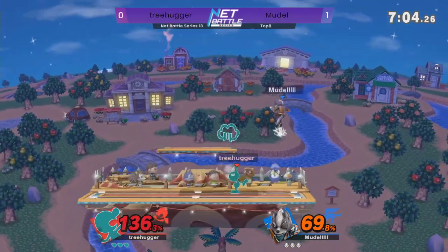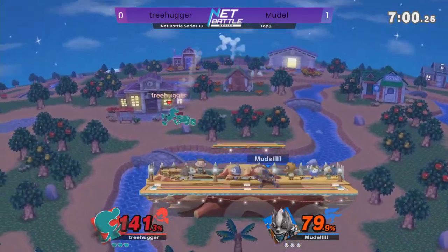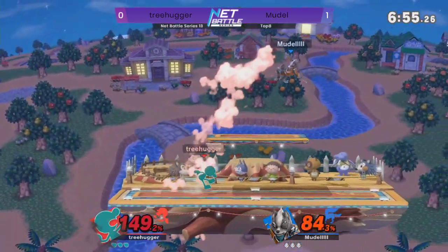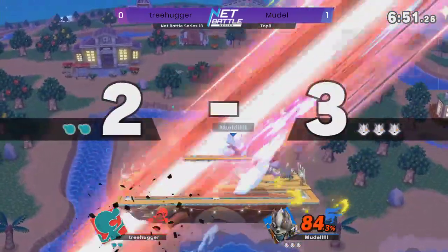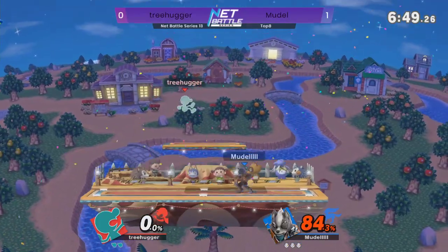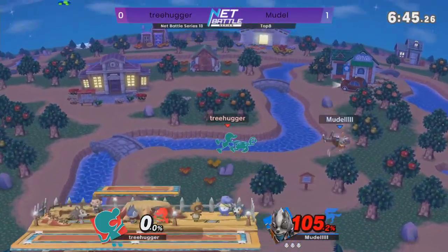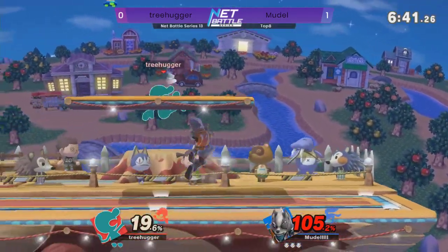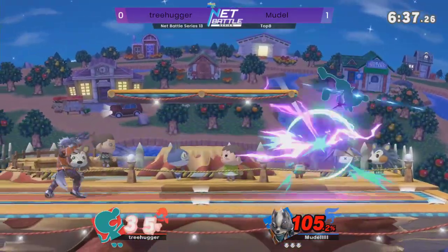There's Treehugger with the lightning quick normal get-up grab. Sometimes it can be pretty hard to tell what exactly Game & Watch is doing — he does take the time to get there, but sometimes you don't really see it. He just appears there due to the way his animations work. But looks like Moodle is not gonna be flustered by that at all, getting the back throw kill on Treehugger to start off game two with a lead.